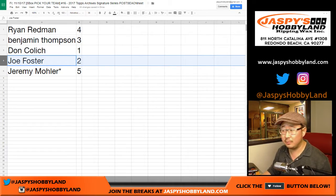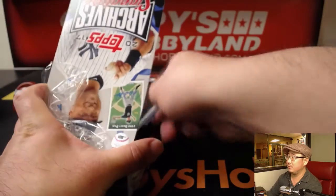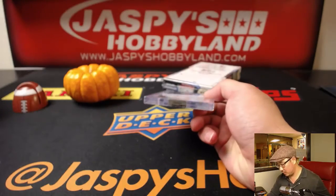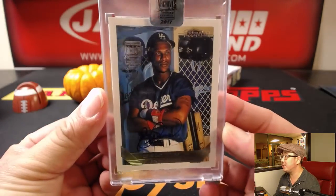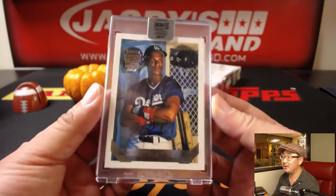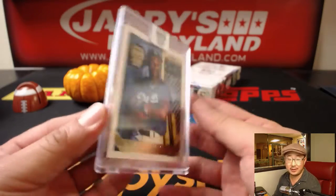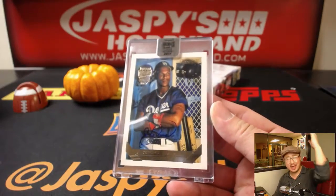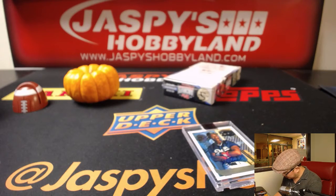Joe Foster, box two. Joe, you're gonna get — nice, Eric Davis. Dodgers edition of Eric Davis, look at that — one of one, Eric Davis. So there you go, Joe Foster, all aboard the Big Hit Express, whoop whoop. That is strong, very strong — Jaspy strong.